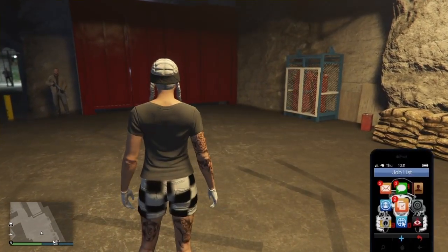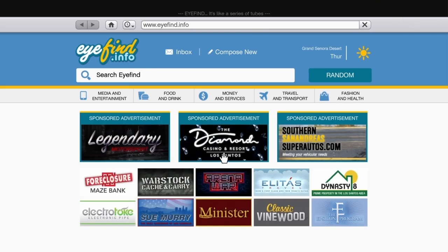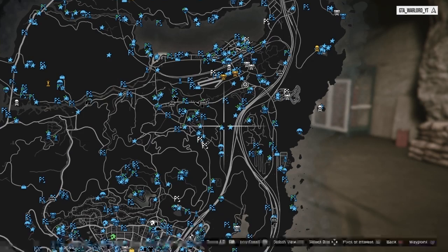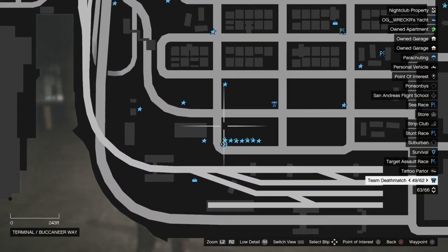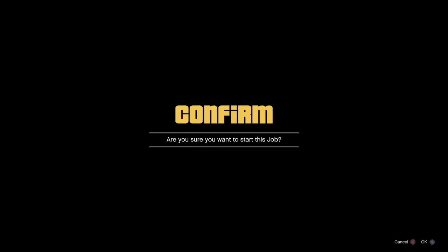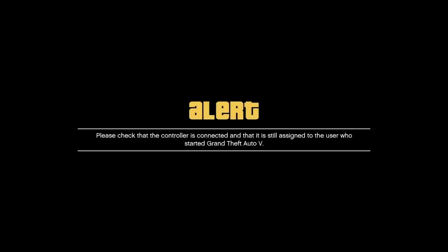Bring up the phone, go to your internet. As soon as you go on that you'll be able to press pause. Now that you've got your map, click on your map. Where that job is down at the docks where your friend is, press Square to highlight the job and as soon as you press X on it, hold your PlayStation button to disconnect your controller - this will teleport you down to that location.